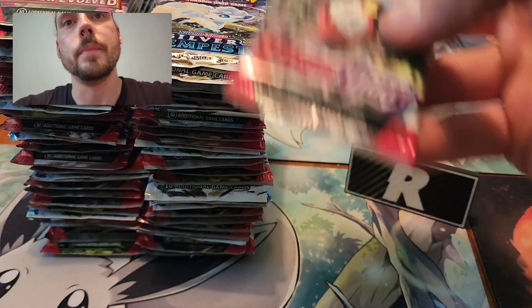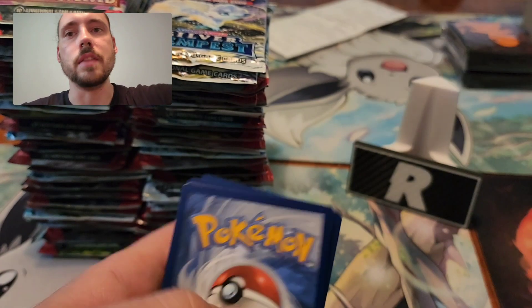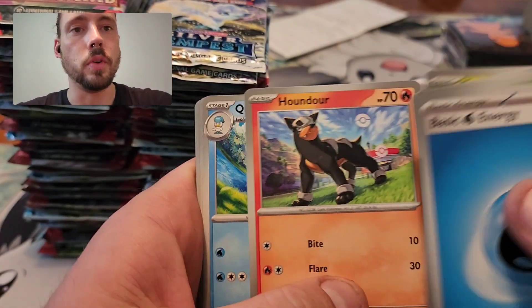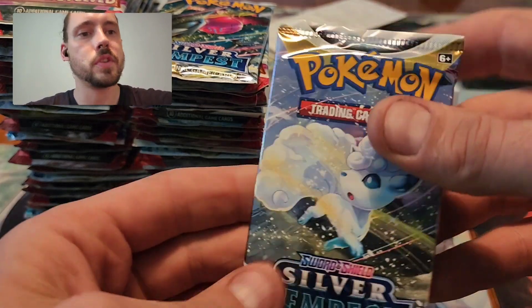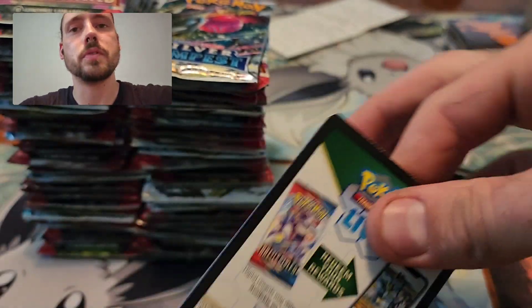Nothing so far, but I haven't gotten to any Silver Tempest yet — just getting through some Paldea and Scarlet from the first tin. They are just stacked up in tin order, so I'd clear a tin out, throw it on the floor, clear the next one out and stack them up. Nothing from the Scarlet Violet era sets from that tin, but we should have two pulls from Tempest.